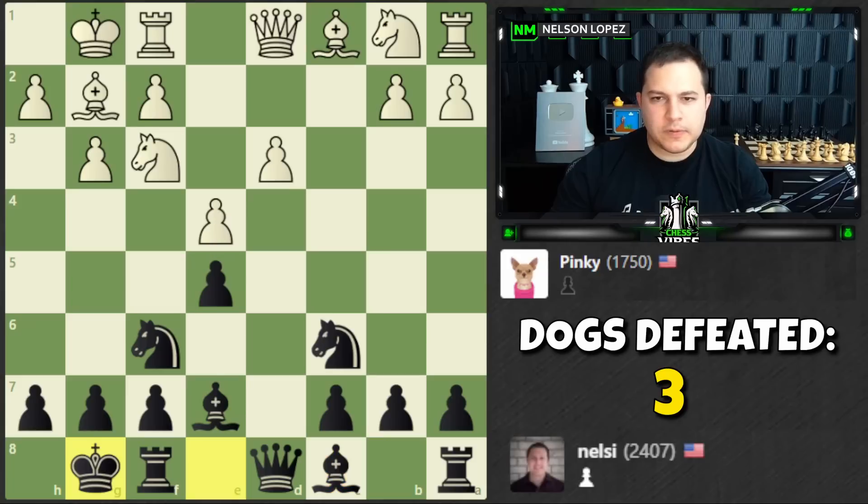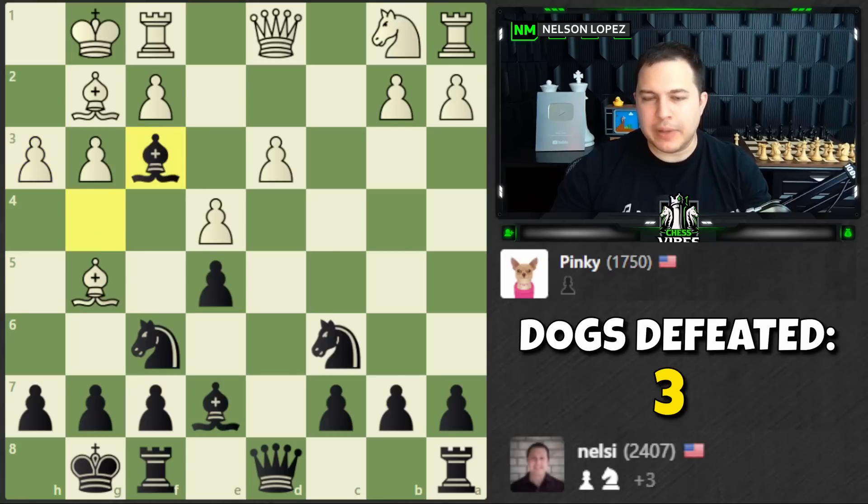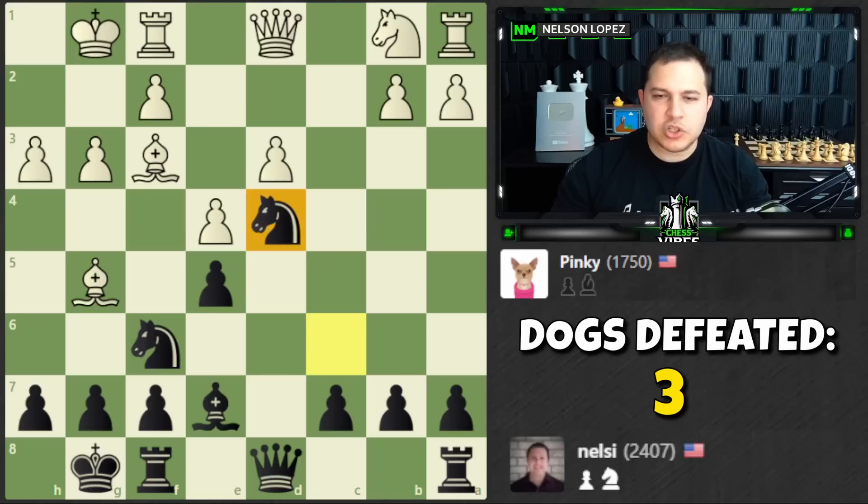Pin the knight, threatening knight to d4. I could take — it really clamps down on the d4 square. White's bishop isn't super powerful. I think I will do that — I'm not concerned about giving white the bishop here because of this super nice-looking square. Let's jump in right away. White's bishop isn't super powerful on this diagonal so the knight outpost looks excellent.